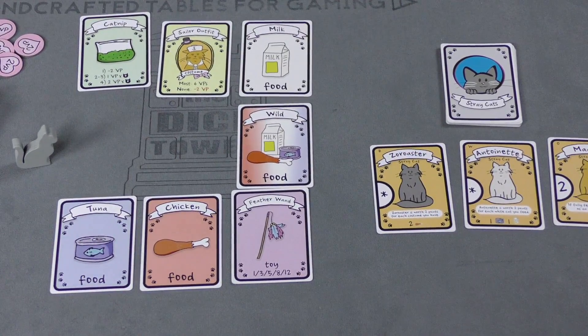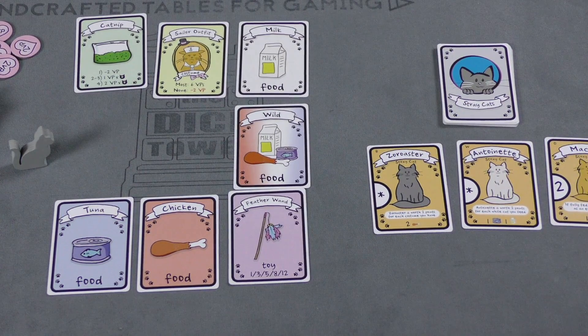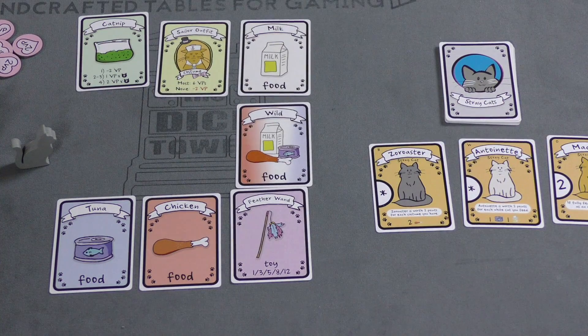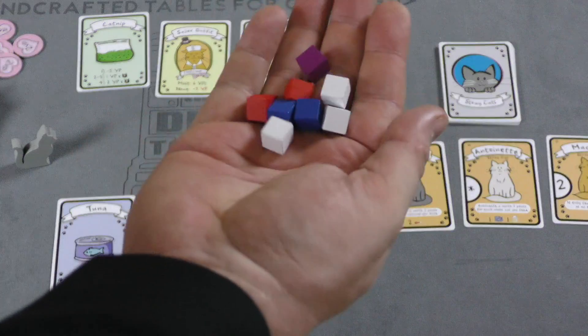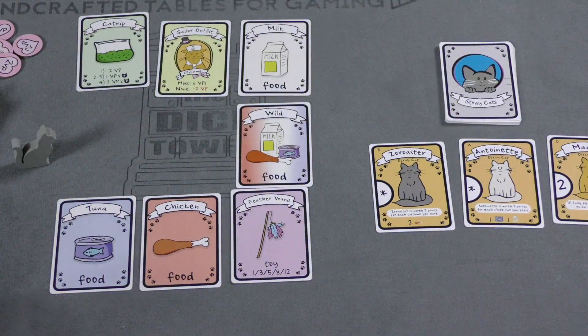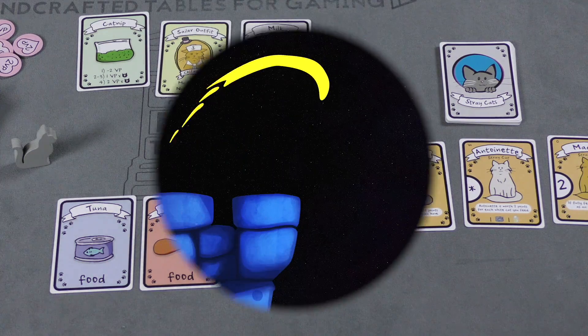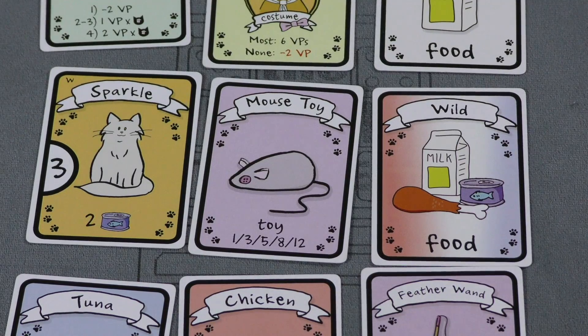You keep going until you can't refill the rows or columns, at which point players score points for their cats, toys, costumes, and catnip. Food is great to collect, but whoever has the most leftover food after feeding their cats loses two points - so having too much food can be a problem. Whoever has the most points at the end of the game is the winner.